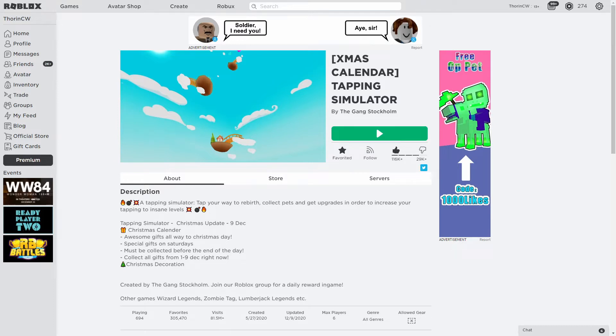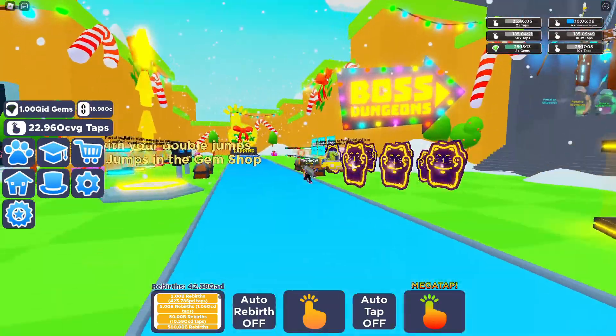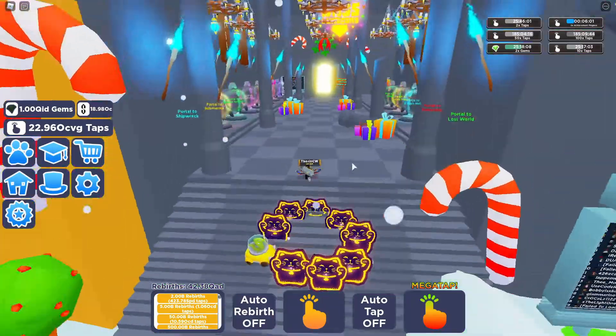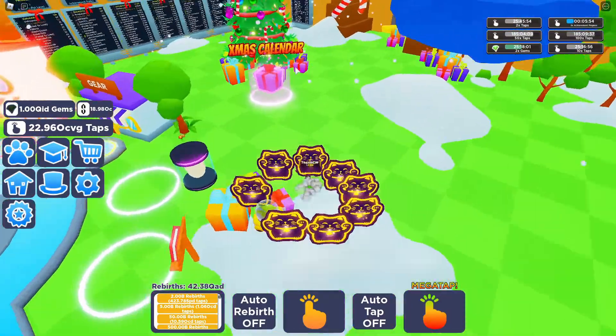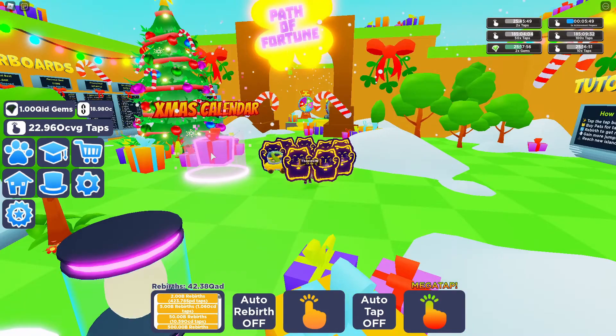We're back in the game and as you can see it's got Christmas festive all over — there's candy cane, snow, and presents all over the place. We've got a big massive Christmas tree over here and the Christmas calendar event collection with a present just spinning around. There hasn't been an update to any worlds or the spin the wheel, so you've still got the pet on the spin wheel and you can still get that for a decent super rebirth boost.